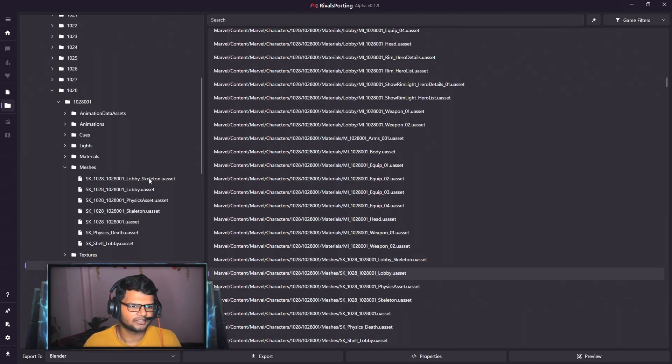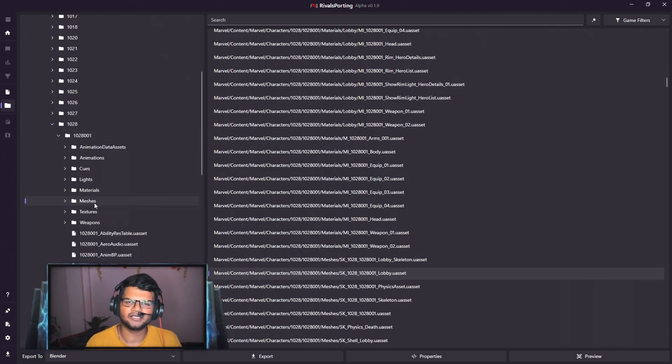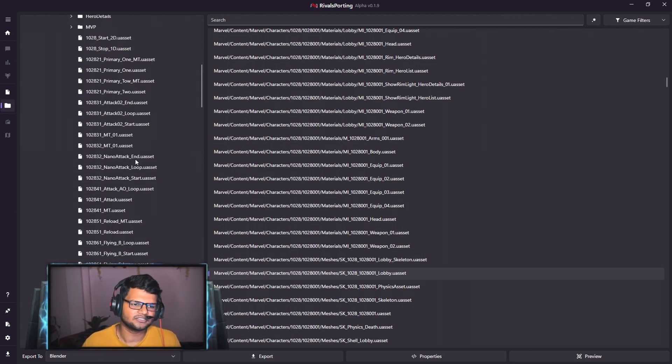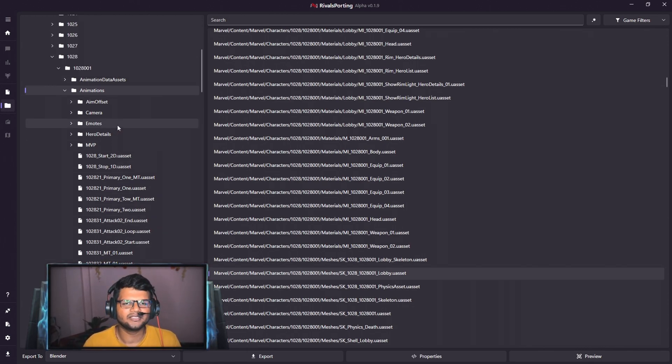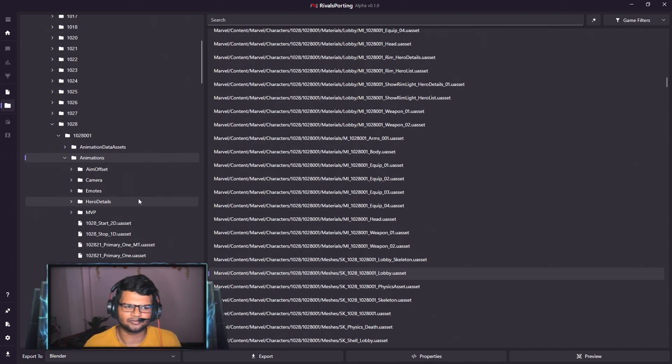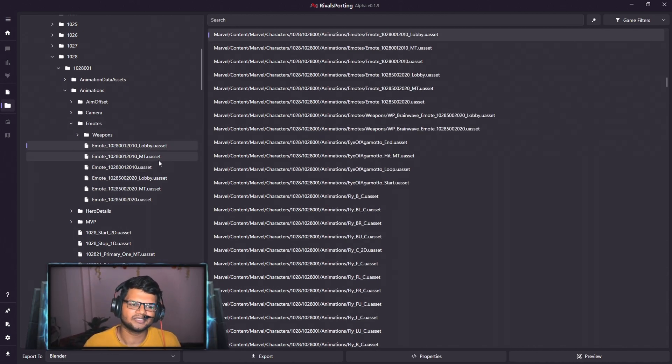Now, to import animations, first enable the bones in Blender and select them. In Rival Sporting, go back to the 1028001 folder and open the Animations folder. Here you can find all the in-game animations. It is better not to import in-game animations on the lobby model as they may break. Instead, go to the Emotes subfolder — this folder only exists in the default skin folder. All emotes are available here.